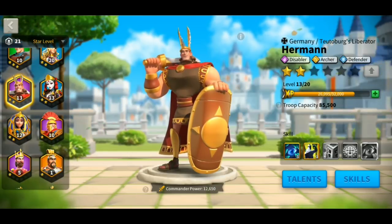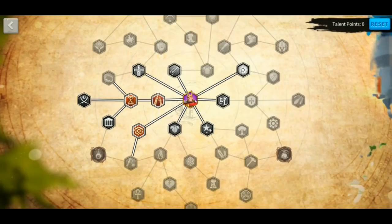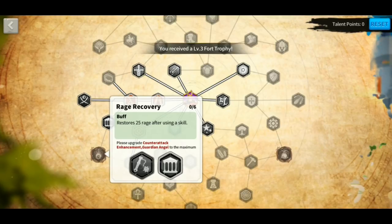Now let's go ahead and look at Hermann's talents. We're going to build Hermann into a Nuker Path. If you don't understand what Nuker Path is or don't understand how to build a talent tree for a commander, make sure to check out my talent tree video — I'm going to put a card above. The reason we're building Hermann into this Nuker Path is because he has skill damage, and we're going to increase it by the Superior Tactician talent, which increases that by 5% at max level. And also we're going to target the Rage Recovery talent that will increase 25 rage after he casts a skill.